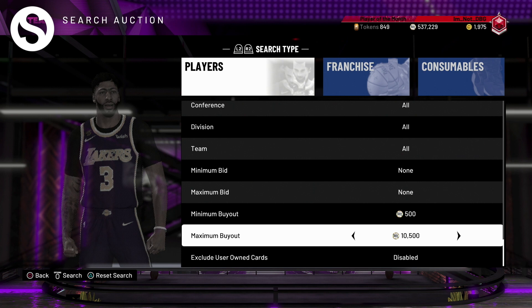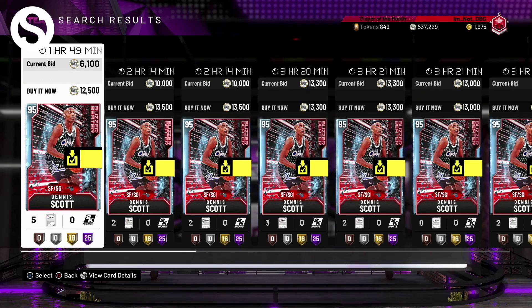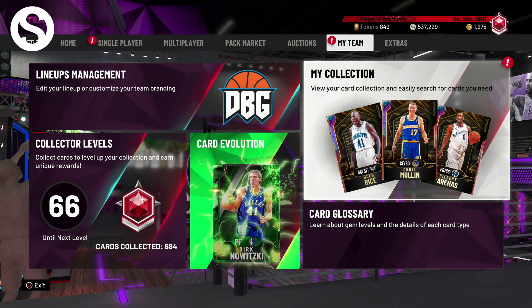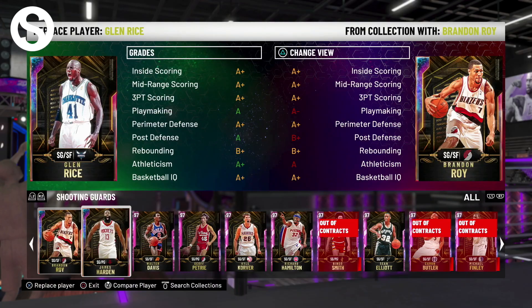Something is going on with the auction house right now because it was supposed to have been a market crash, but all it seems to have done is push prices up. Within three hours of the market being at its lowest, it has picked back up and is now higher than it's ever been. Cards are going for more than before, but there will 100% be stages where this Dennis Scott card is less than 10k MT.